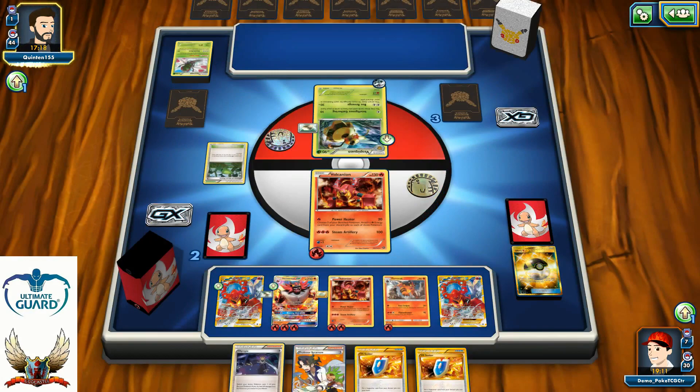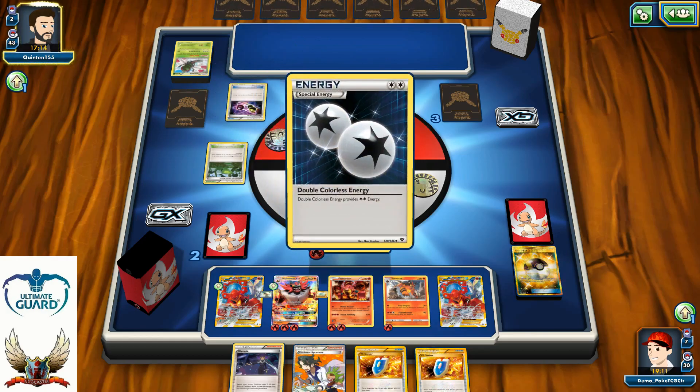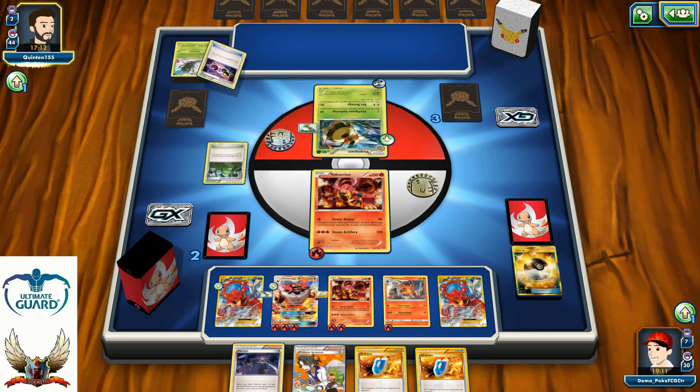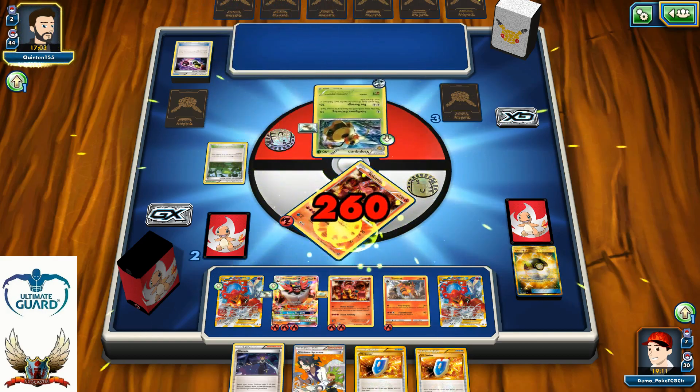He has 3 Combee in his discard pile, which is probably going to be the end of the game for my opponent — simply because he needs to play that Revitalizer and I haven't seen a single Revitalizer. There's a Special Charge — let's see if there's going to be maybe a Revitalizer. One Double Colorless Energy recycled back.